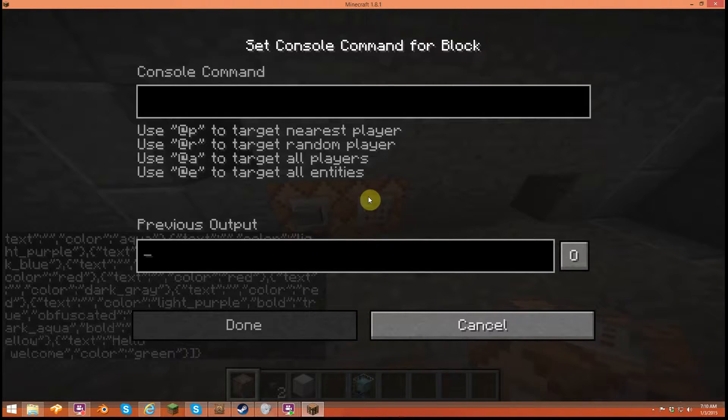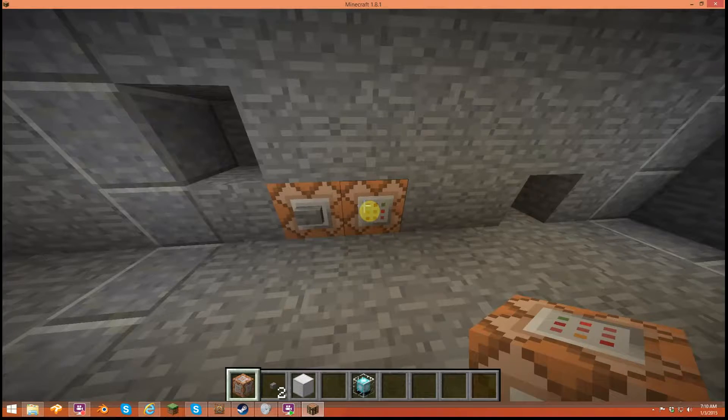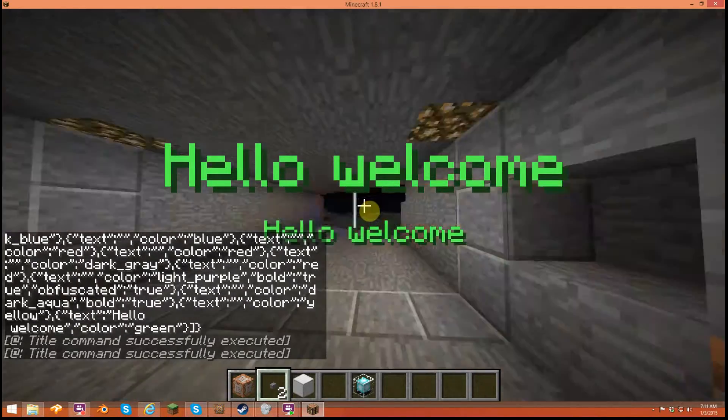Another quick little tip — you can actually Control+A to select everything in here, which means select all, and then hold Control and press C to copy. I put these two commands together so that I can trigger them both: 'Hello Welcome, Hello Welcome.'